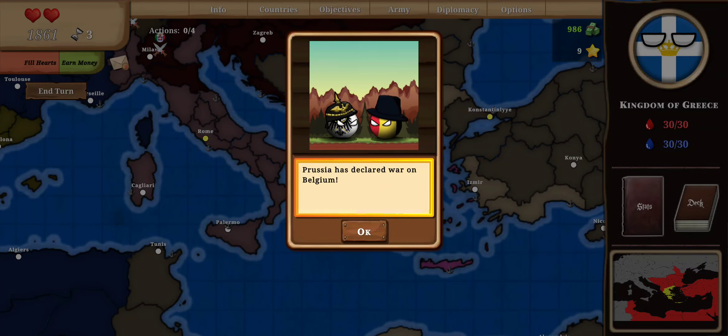Italo-Swiss War. Prussia-Belgian War. Prussia and the Netherlands form an alliance. Britain versus the Netherlands and Prussia.